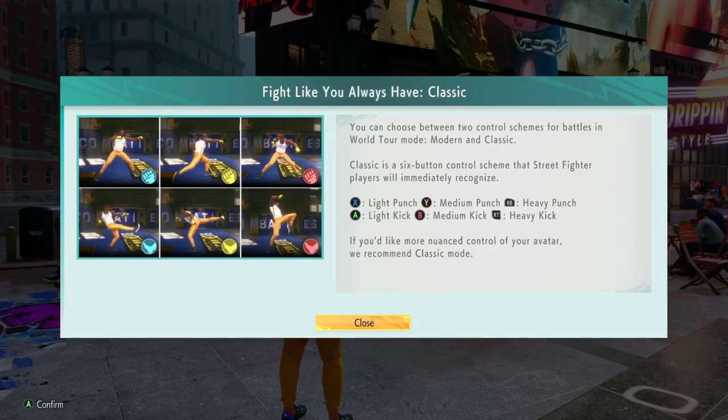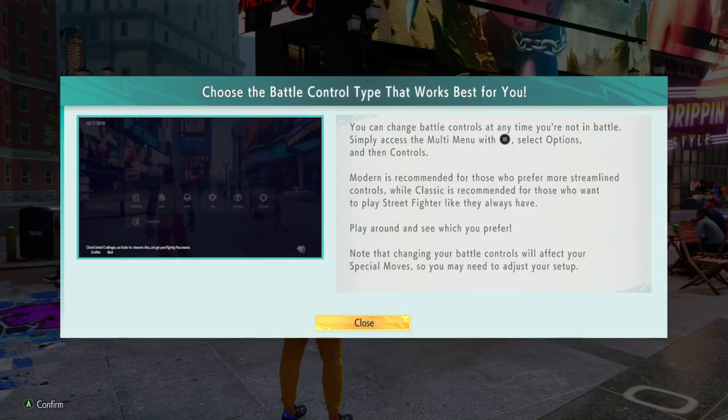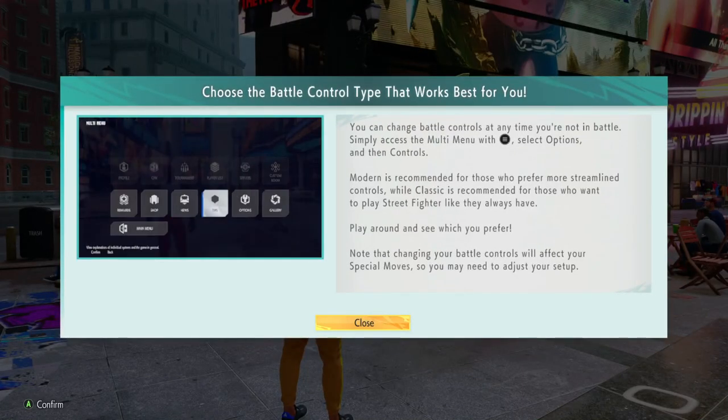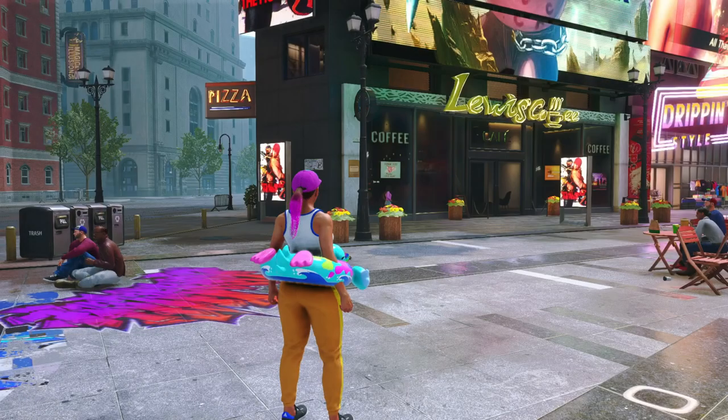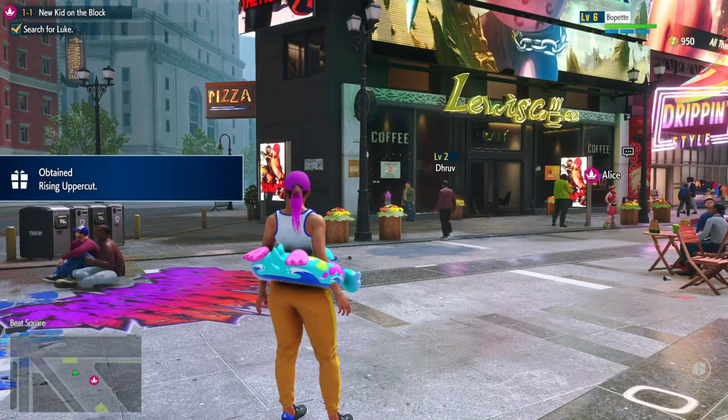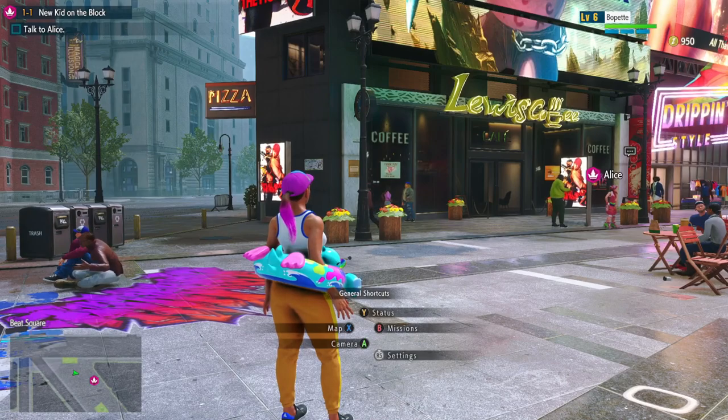Welcome back to Street Fighter VI. Moving forward, we're going to be fighting like we always have and switching to Classic controls. With Classic, this is the old-school way of fighting game controls that have always been a thing, ever since Street Fighter II basically redefined what a fighting game could be. Three punching buttons and three kicking buttons, each having a different level of intensity to them.